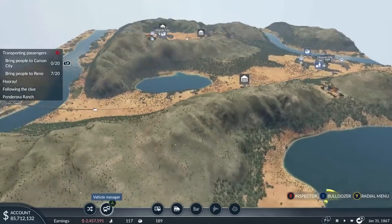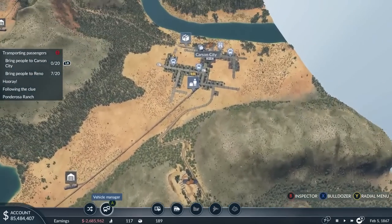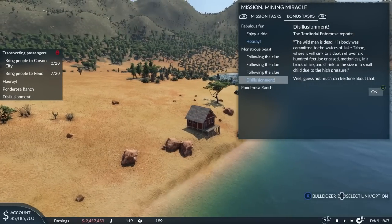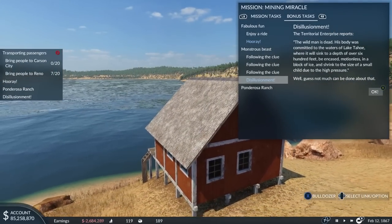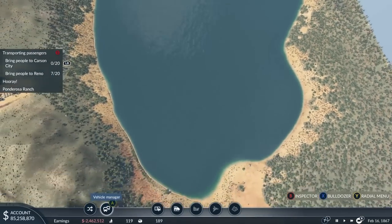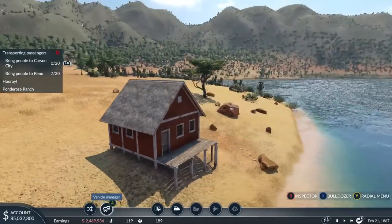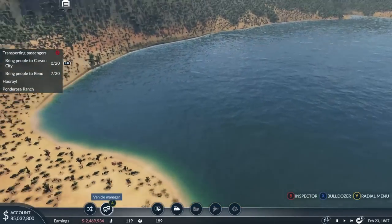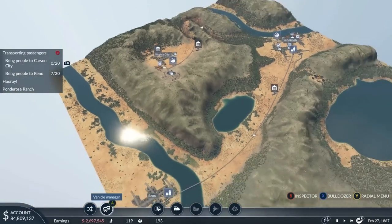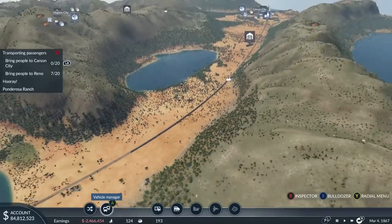Maybe some people want to come to Carson City. I do want to see these bonus quests end. The territorial enterprise reports: The wild man is dead. His body was committed to Lake Tahoe where it will sink to a depth of over 600 feet, be encased motionless in a block of ice. I do like these quirky side quests. I feel like it would be interesting if they connected to the main story.